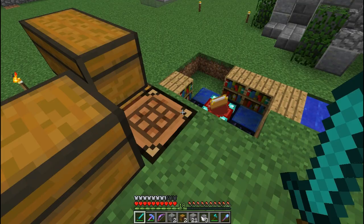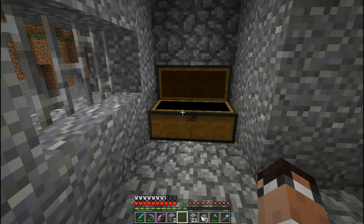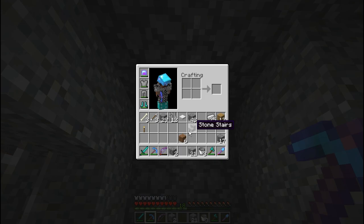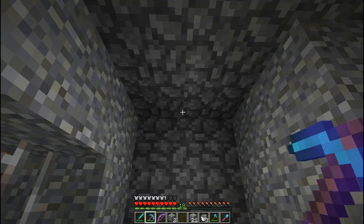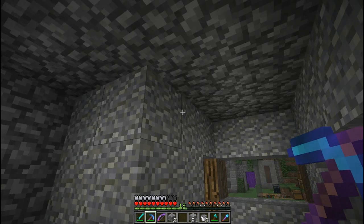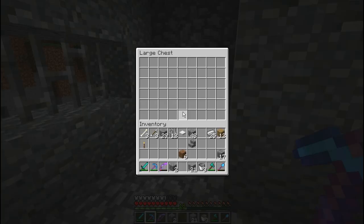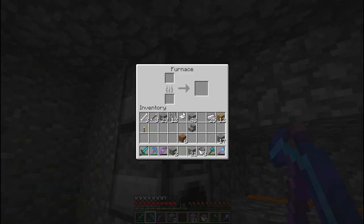This is gonna be where I keep my enchanted books. If we ever want to stack three of these, all I have to do is pop these out and replace them with slabs, and because of the ring on the outside you won't be able to see that it's slabs and not full blocks. So you can actually have technically six chests or three double chests up here, all fully functioning. Fill these with enchanted books or whatever you want, use the anvil out here, and you've got two working furnaces.